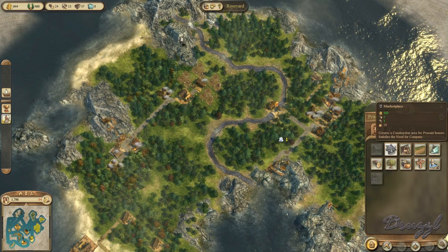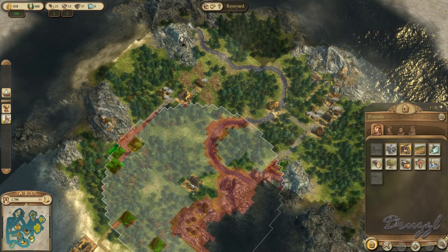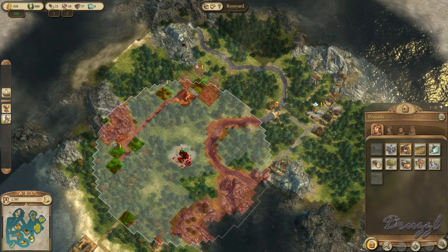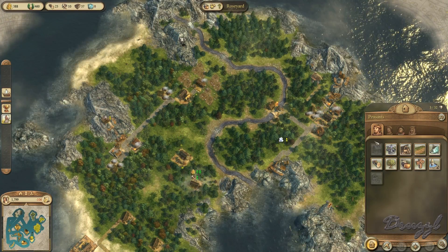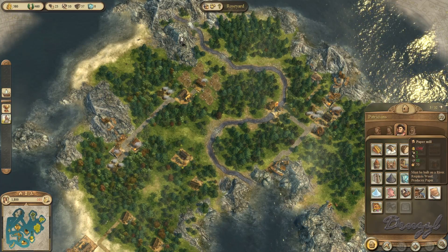We're going to build another small market building and put it here. We also need a woodcutter's lodge — put it over here. And then we also need a... oh, we're out of money.